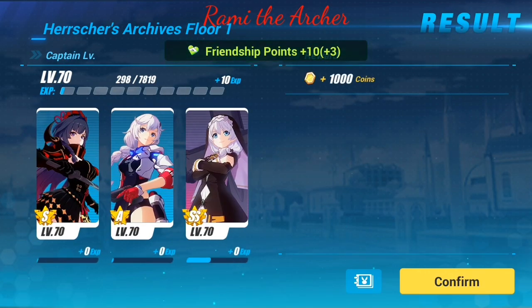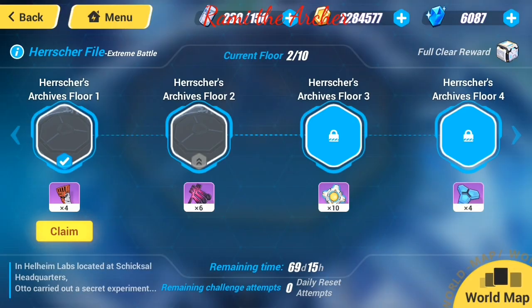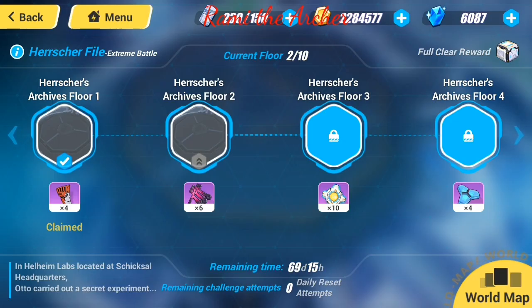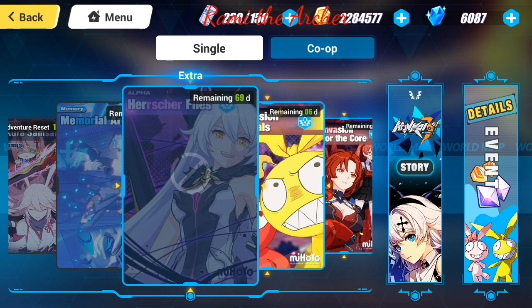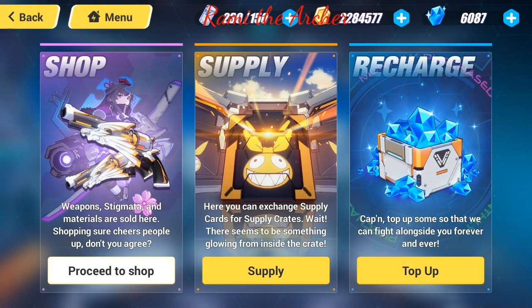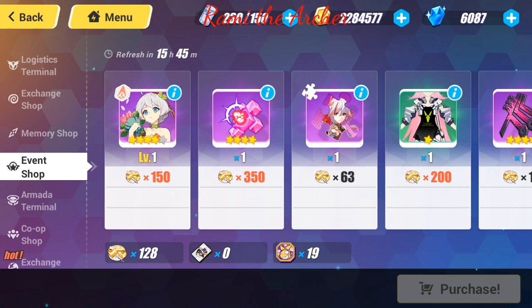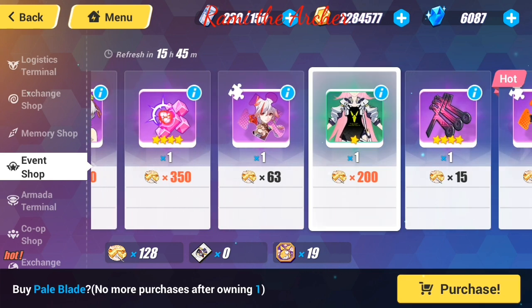Let's get our reward. One last thing to talk about is the new shop. I'm excited about it. We got our little alloy here anyway. We opened the second floor but unfortunately we don't have any more daily attempts, so we can't do it. Let's take a look at the shop. For those wondering how to get Memento's new outfit, you can see it is here — you can buy it with Pumpkin.